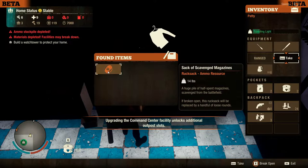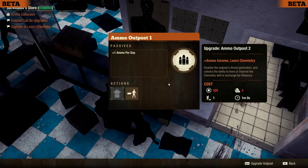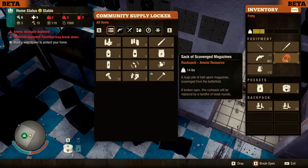What do we got in the gun case? This might be valuable. Open supply locker. Open outpost — I don't remember seeing that before. Oh okay, it just shows you what it gives you, that's fine. We'll put that away.